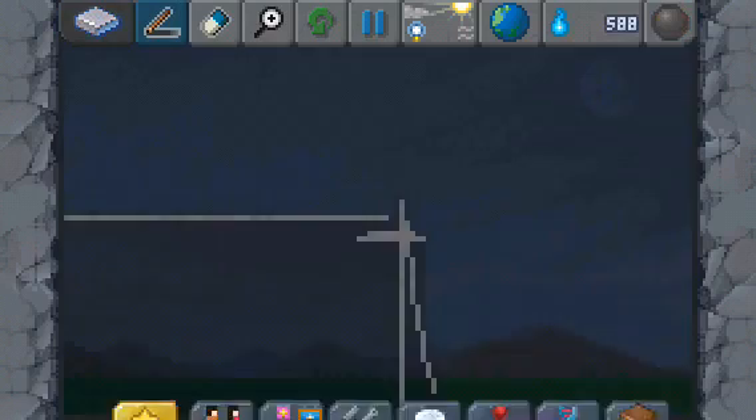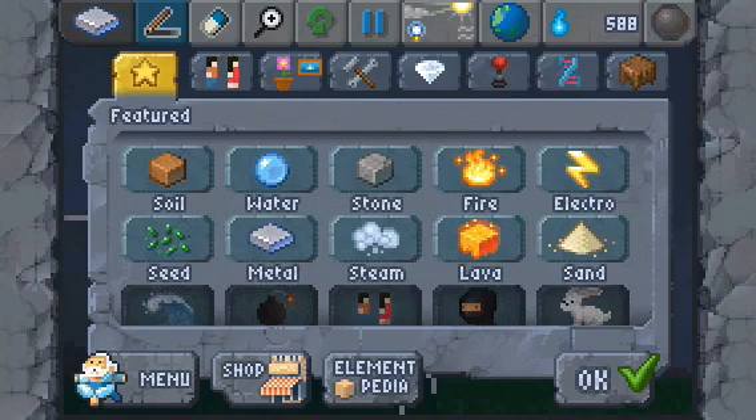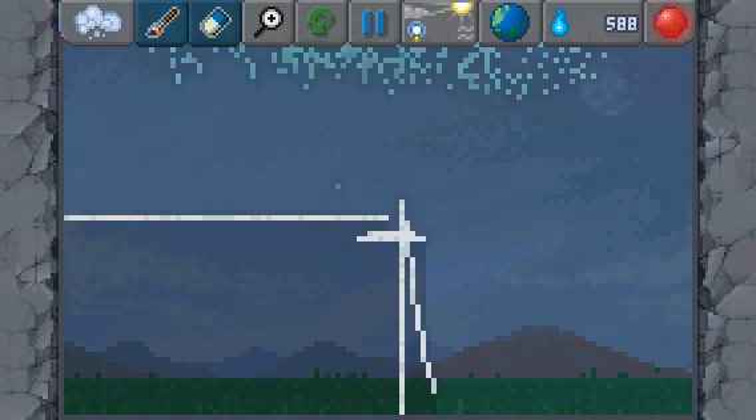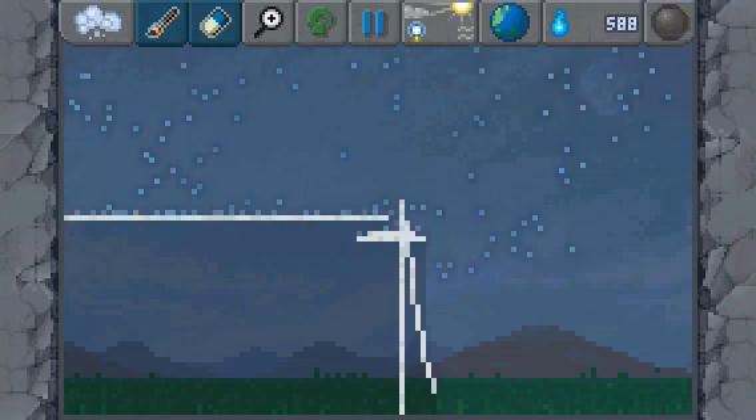If you don't have the weather thing yet and you want to go into creative mode and just buy everything, well this is easy now.